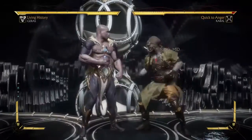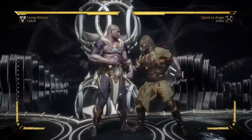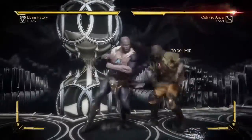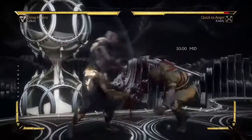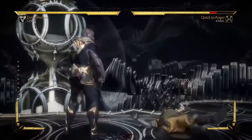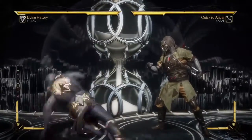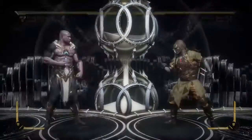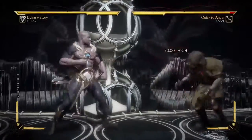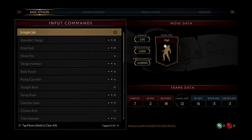Let's just have a look at the forwards and the backwards. He has no back 1. That's forward 1 mid - advancing mid. That's good. Sweep. What the hell is he doing? That is the most NRS animation I've ever seen. What the fuck is he even doing? Gonna have to slow that down. So he actually has a decent amount of mids, which is good.